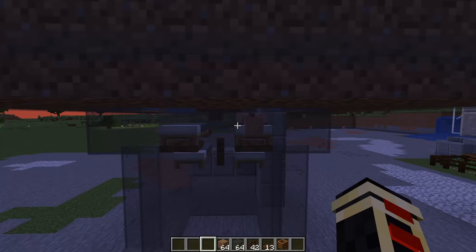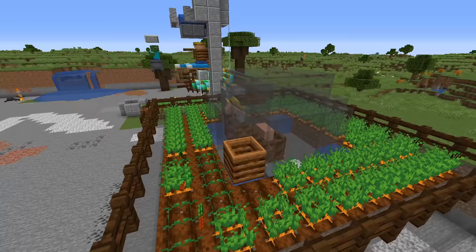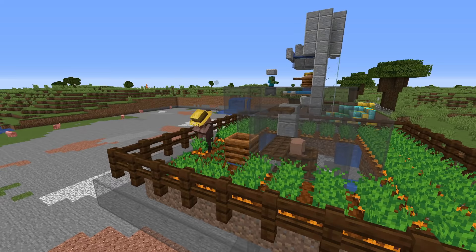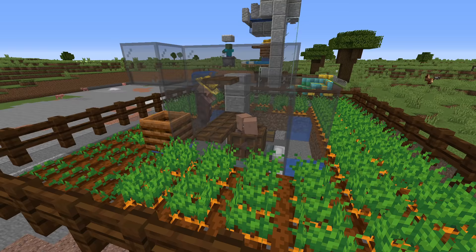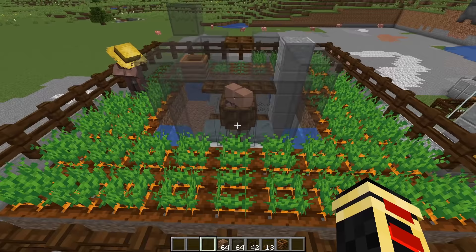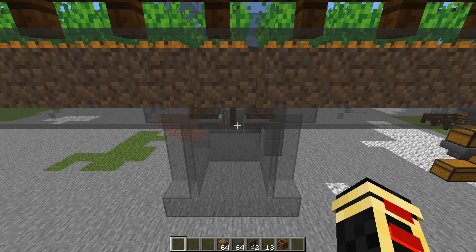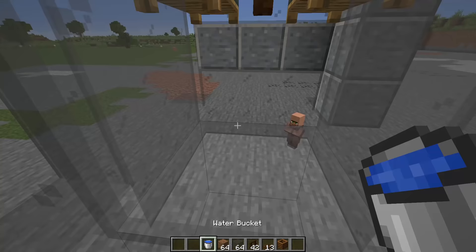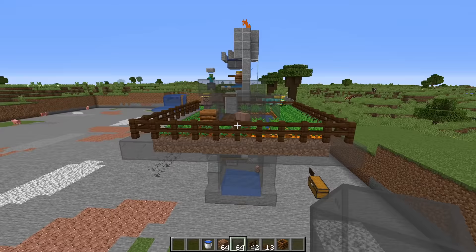At nighttime the two villagers on the backside will sleep on their beds, and the farming villager does not have access to those beds. During the day the villagers will be back in their pods. When the farmer villager gets enough crops in his inventory, he will try to trade with the two villagers below. Once those villagers get enough food, they will breed with each other. What you get is a brand new baby villager. Put some water down in the pit so the baby doesn't take fall damage.